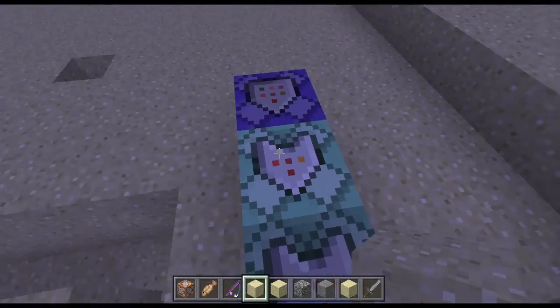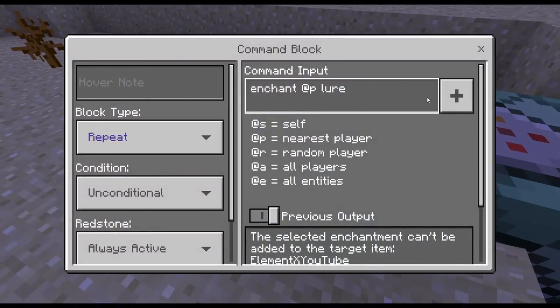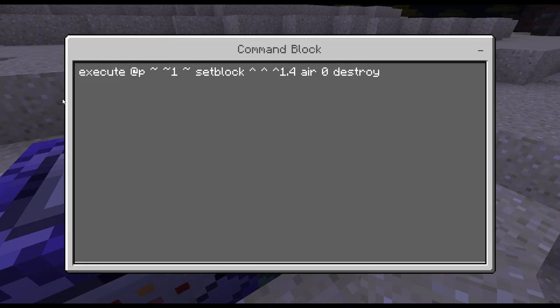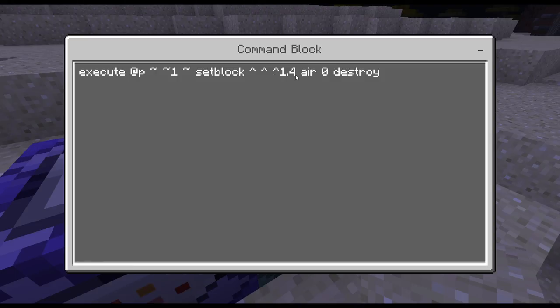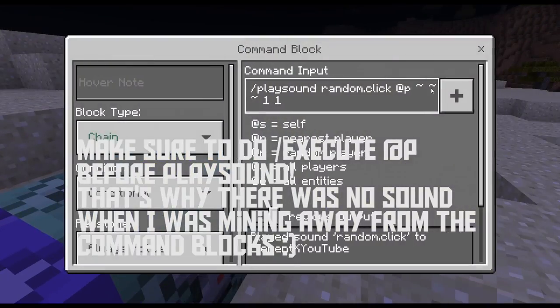So I'm going to be showing you guys a command. Really easy. So this is enchanting on the lure, and this is executing on me. So if you want everybody to be able to use a jackhammer, then you can just do execute at A, setblock — and this is this — 1.4, air, destroy. And then this is the sound: random up click.